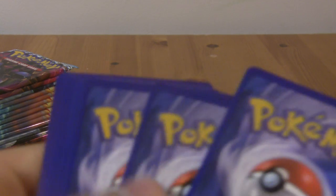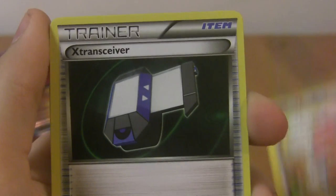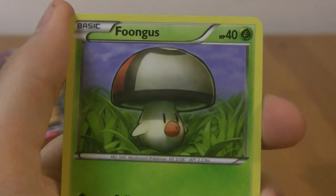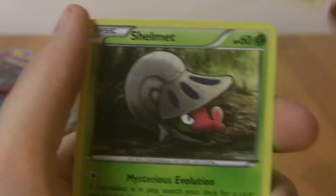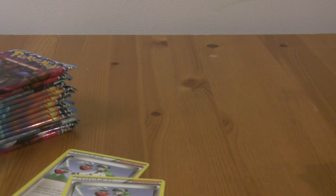Opening another pack. I put the cards in front, by the way, because you can scratch the reverse if you put it behind — I don't want to scratch them if I can avoid it, so that's why I do it that way. Audino, X-Transceiver, Vanillish, Foongus, Tynamo, Dino, Shelmet, Sawaddle, Reverse Minshao, and a rather rare Chandelure. I feel like we're getting a lot of the same cards — I've already got a bunch of Minshao.